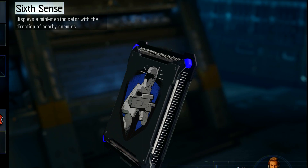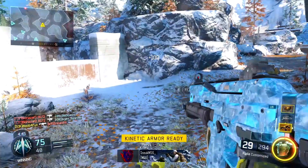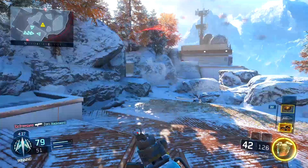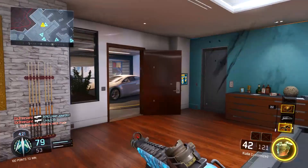Now moving on to the perks. Perk one is Six Sense. If you're running and rushing and there's someone sitting in a corner, you'll know he's there before you even turn the door or enter the next room. Even if someone tries to sneak up behind you, you'll see him with Six Sense. It's probably one of my favorite perks in the whole game — it's overpowered and I cannot play without it.